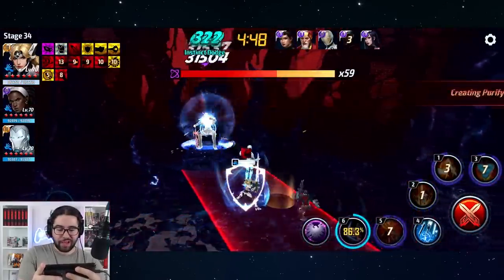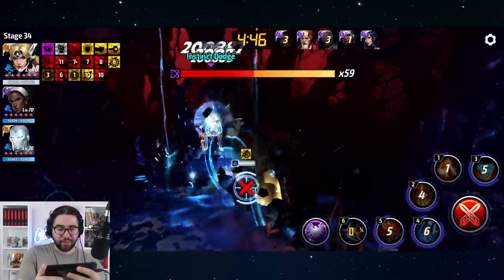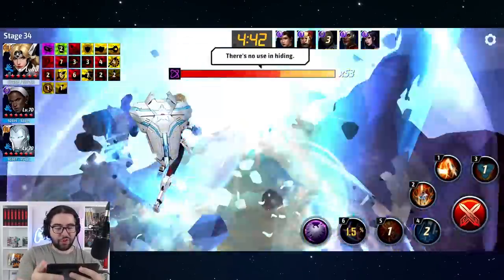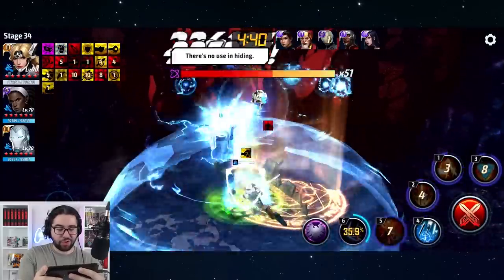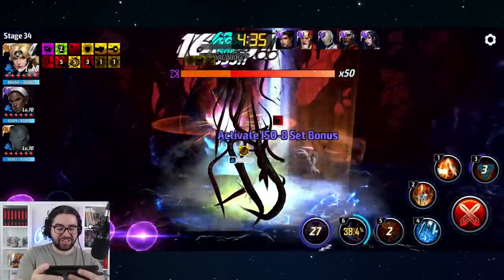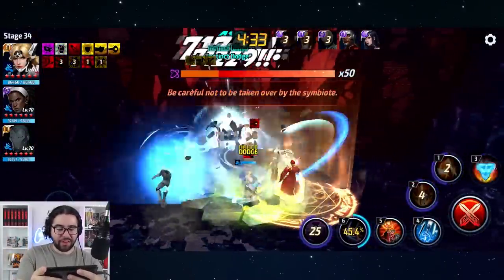That damage didn't seem like the kind of limit-pushing damage, but this will. One of the really cool things about Sharon's new uni that I'm highlighting here is that you can charge up the tier 3 a lot faster, and you can actually get it off every second rotation rather than essentially every third rotation.